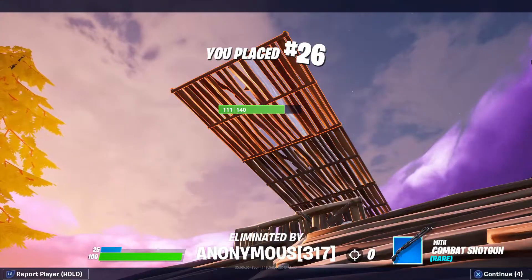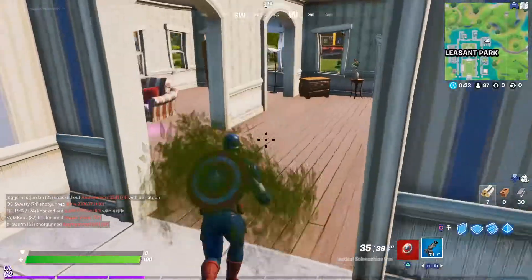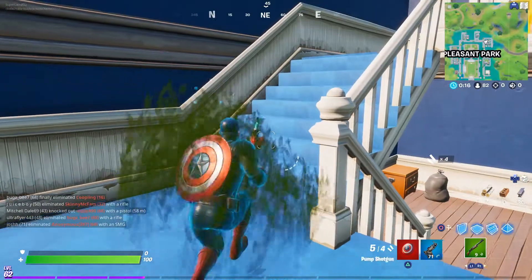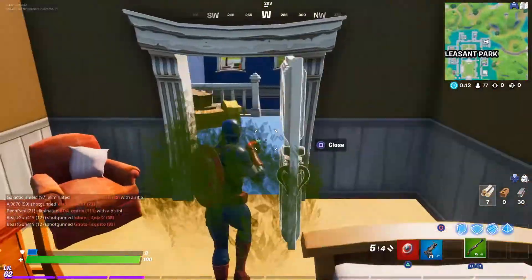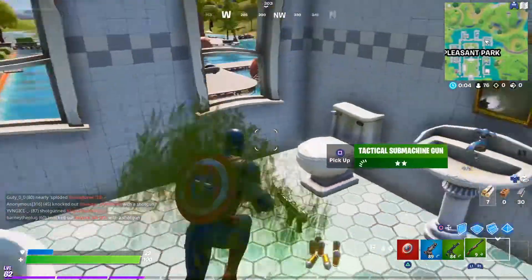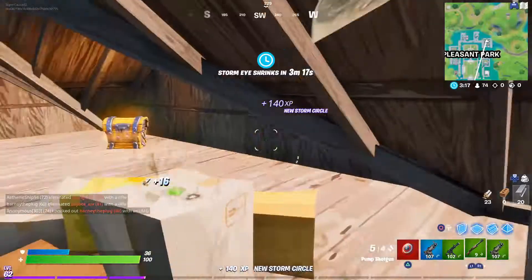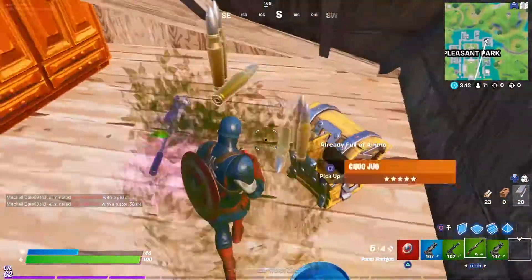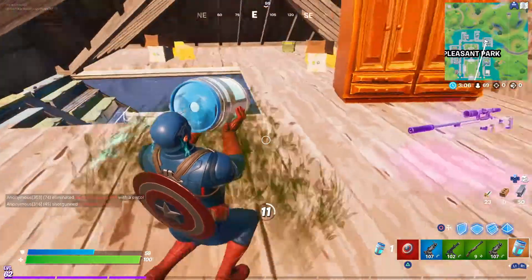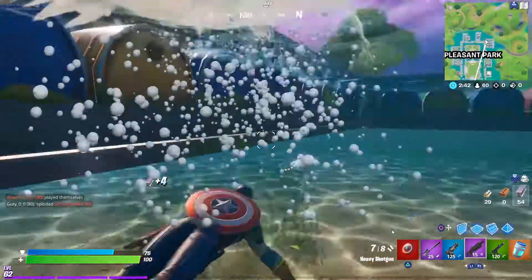It was duos - I can't do solo duos. Alright guys, we are going to be jumping into another Pleasant Park drop. This is pretty original now because now I'm a bush - you totally see bushes inside. Don't let people tell you otherwise. We're gonna take this Chug Jug - actually let's not, because we just took the Chug Splash. Haven't played with the heavy shotgun in a while. There's people over there.